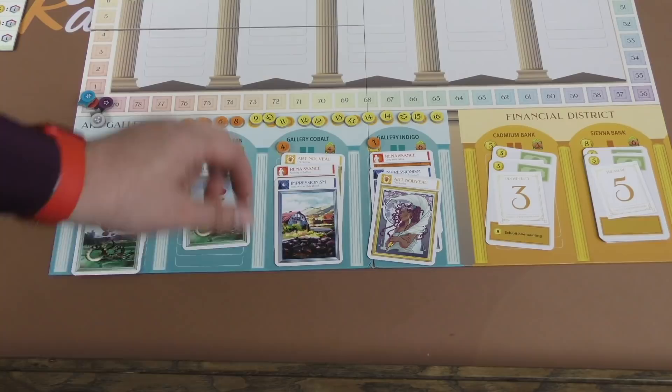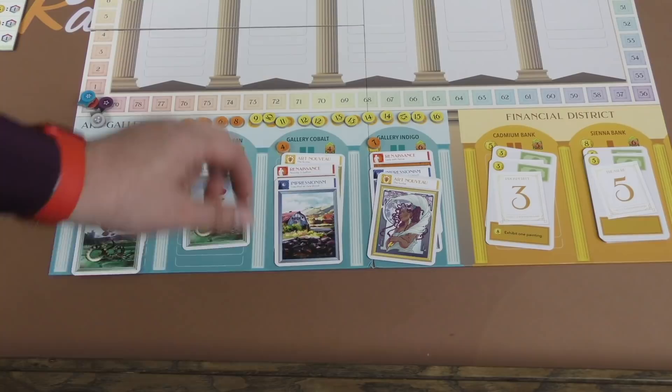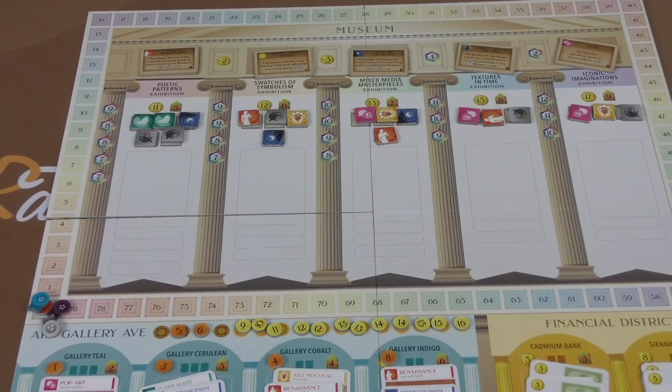At the end of your turn, you will check, and if any of these are completely empty, you'll draw and refill them. However, the price also changes — this number would come off, and the next lowest number that's higher than the number here slides in. So if this was a two, three would slide in here. If it was a seven, eight would come in. So the prices of paintings are going to go up over the course of the game.